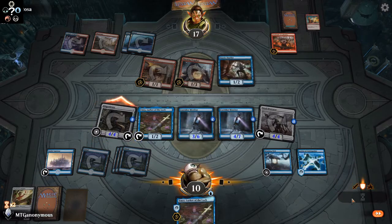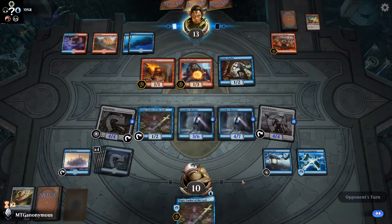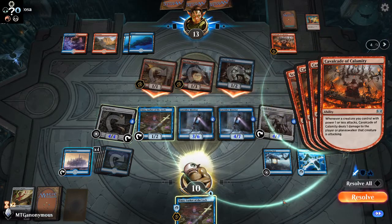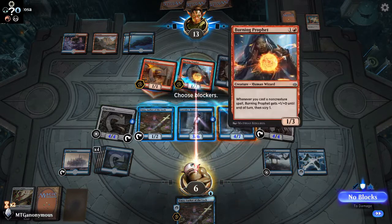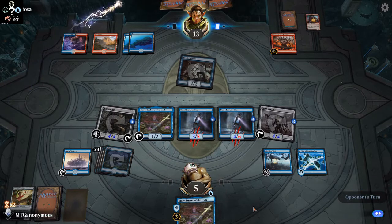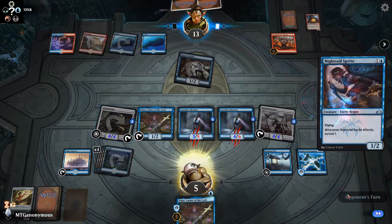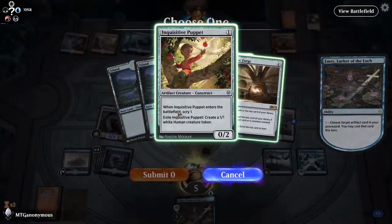Swing with the Ginger Brute. Now let's see what they got — they'll need two removal spells for the Steel Overseer, and I still have both Corridors. Block that with the biggest, block this with the second biggest. That's interesting that they would choose to attack like that, but whatever — it's none of my business. Tap — let's grab the Inquisitive Puppet, play the puppet.